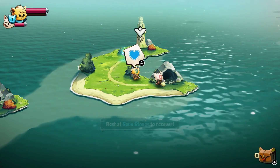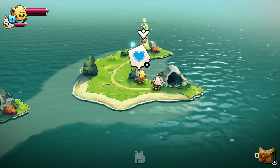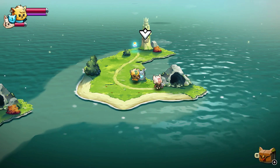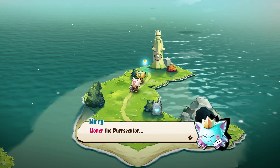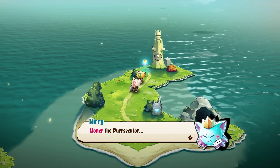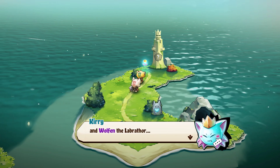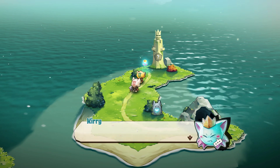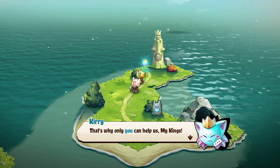Rest at save stones. So in the last game there were little catnap areas, but now we got the save stones. I guess they gotta make it more inclusive with the dogs now. I do have to say there wasn't as much of a backstory in this one — I didn't even realize we were kings until Kiri just told us, so not as much explanation so far, but it doesn't necessarily mean it's not as good a game.